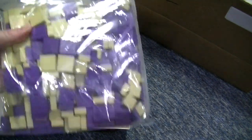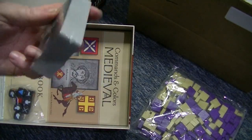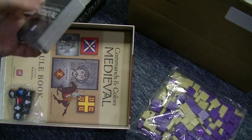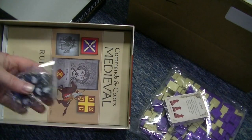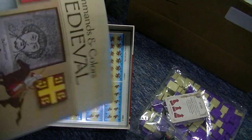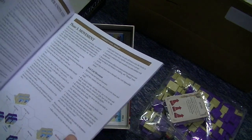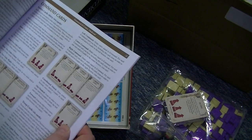Inside we've got our box of lots of wooden blocks, so there's good stickering time ahead. We've got cards — these are the command cards and whatnot that you draw in order to do stuff — and dice as ever.